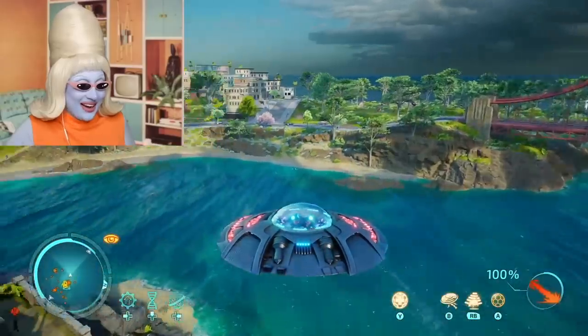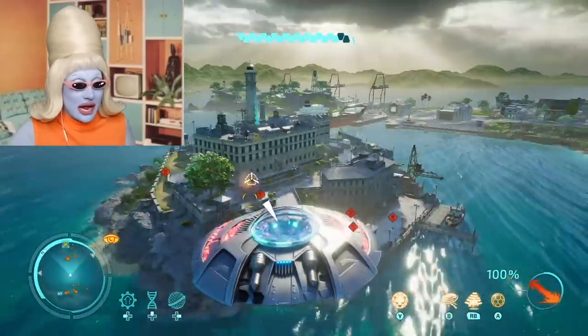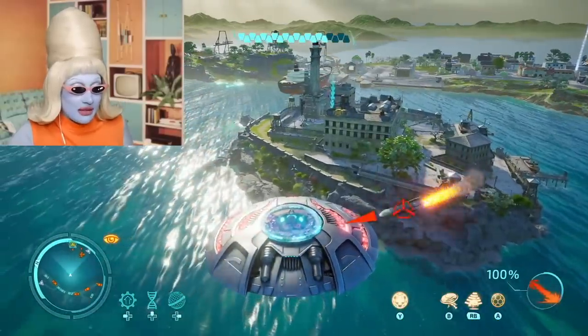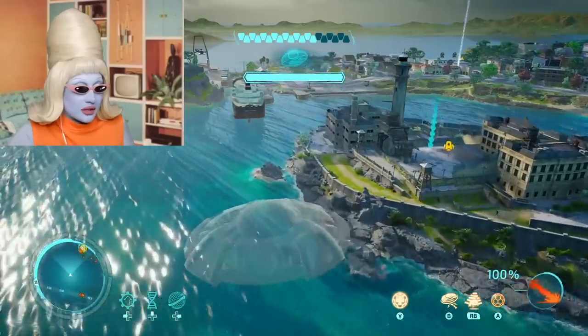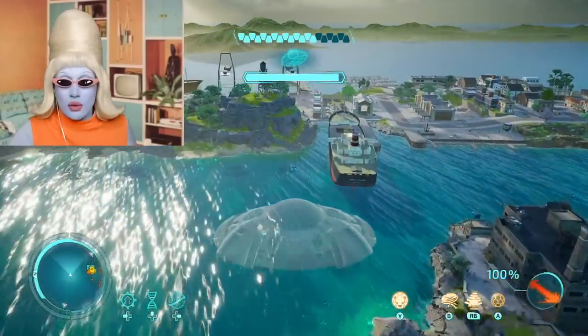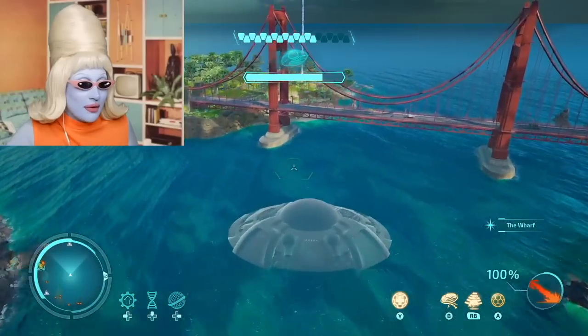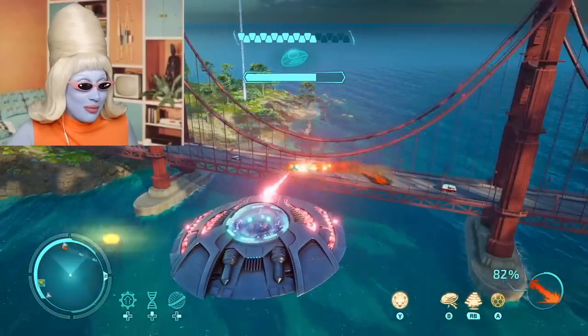We're flying around San Francisco. Somebody's shooting me - how very dare you! So we have a laser beam in this. We can go invisible so they can't see us - we're secretly invisible now, the humans cannot see us. Look, here's the Golden Gate Bridge, everybody. Absolutely gorgeous.